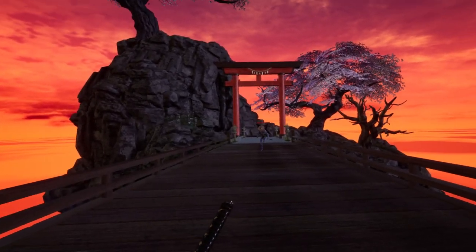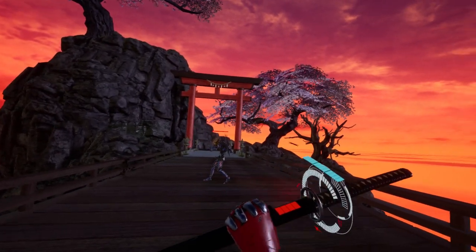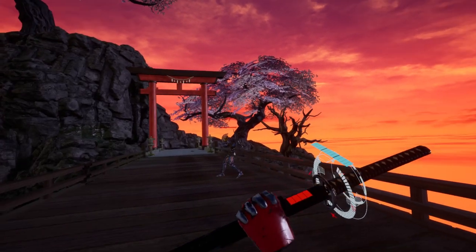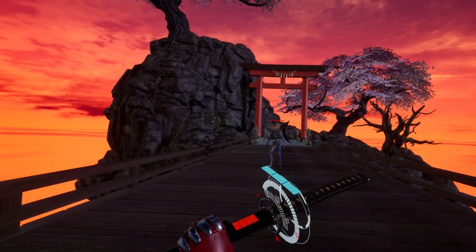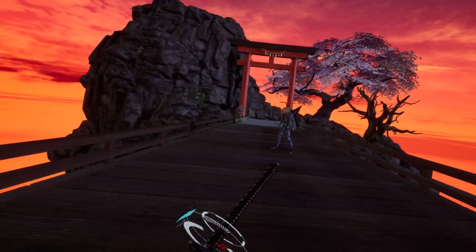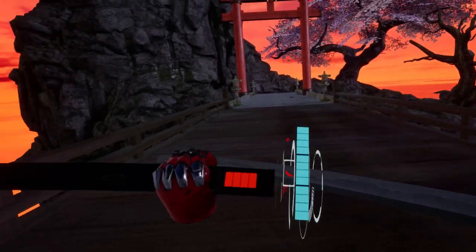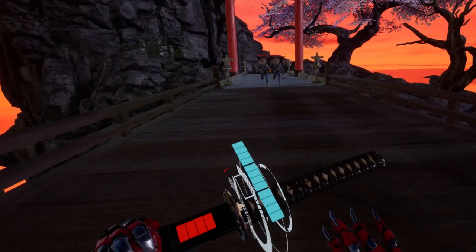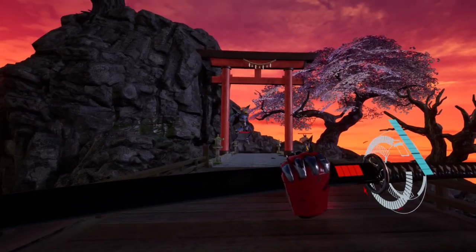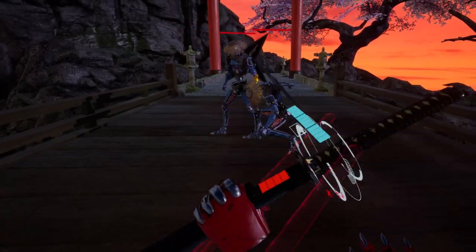Then you get to these enemies and they throw stuff — let me show you that. It's really dark and hard to see. You see he's throwing those shooting stars — the kunai — at me, but it's not really all that difficult to block. You do have to close distance and you do have locomotion, but it's very weird locomotion — I think this is HTC Vive movement. The enemies do seem to have honor: they don't try to gank you. They go one by one, so that's good, but you do still have to kill all of them.